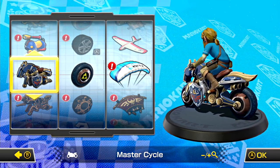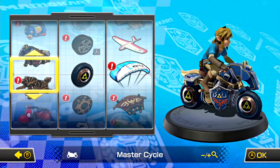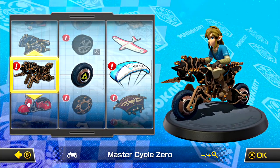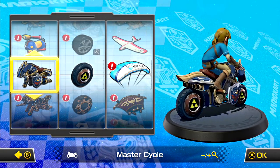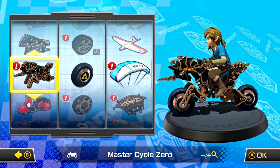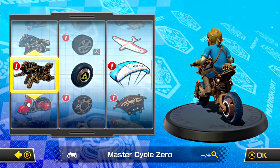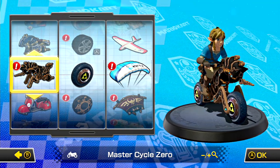Along with that, the Master Cycle was originally made in this game way back on the Wii U when Mario Kart 8 came out. Then eventually they redesigned it and added 'Zero' at the end of the title to make the Master Cycle Zero for Breath of the Wild. It's so crazy to think the origin of this vehicle was from Mario Kart 8, later put into a Zelda game, and now put back into Mario Kart with its redesign.